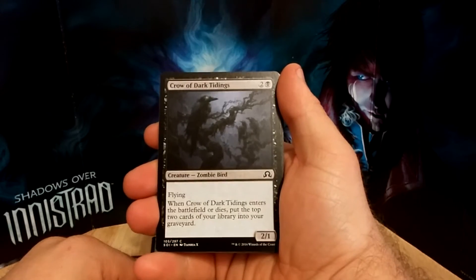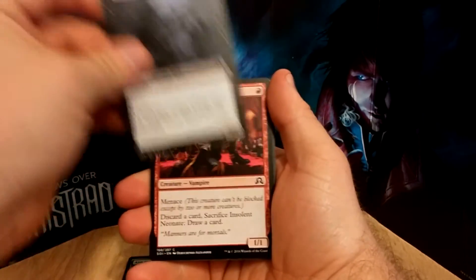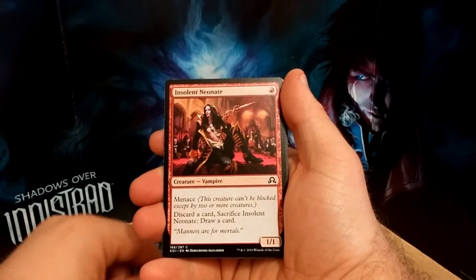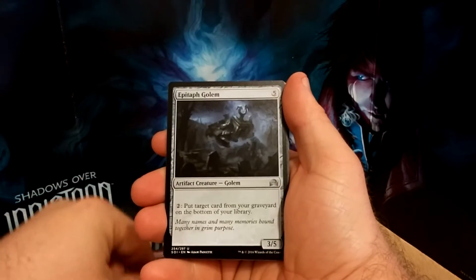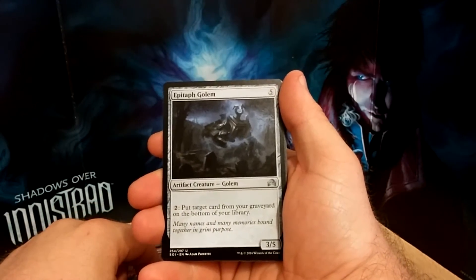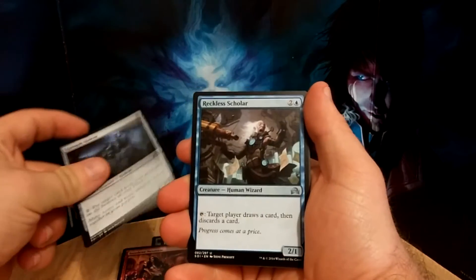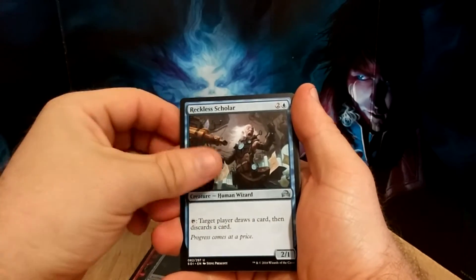Crow of Dark Tidings, Insolent Neonate. Got an uncommon: Epitaph Golem — Epitaph Golem. Words, they're hard. And Reckless Scholar.